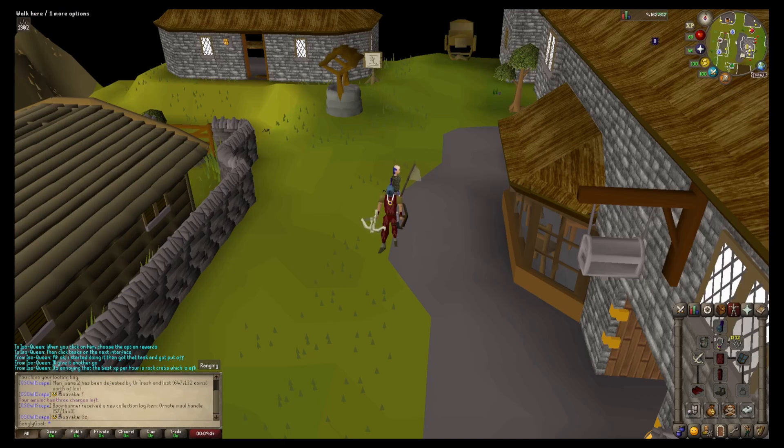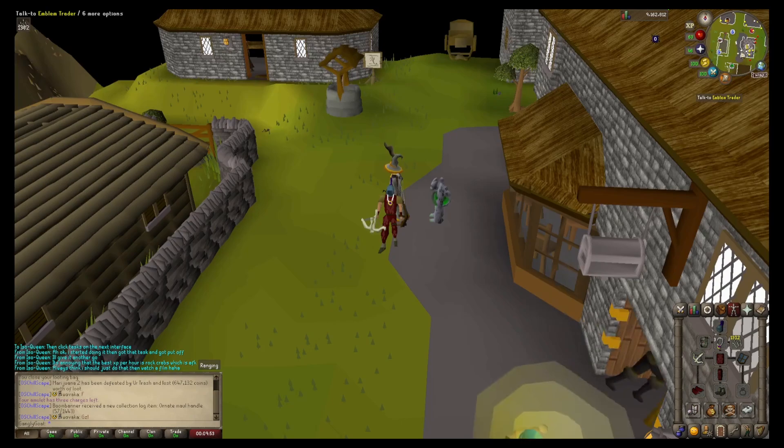I'm gonna be heading into the wilderness and going to the revenant caves. I have a fairly low range level and fairly low stats, so I'm actually going to be killing the second lowest revenant - revenant goblins. I had them as a slayer task and I actually got an ancient totem drop. I think I made about 1.5 mil in total from 72 revenant goblins, so I thought let's give it another go.